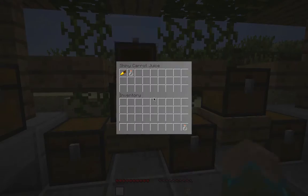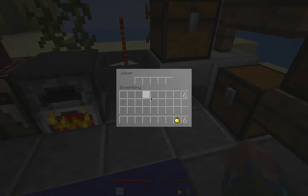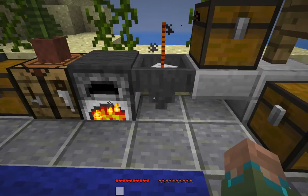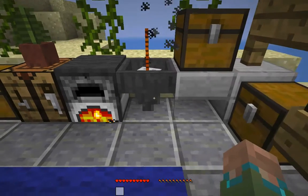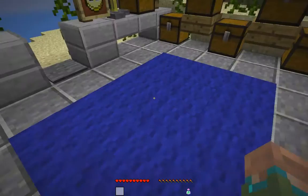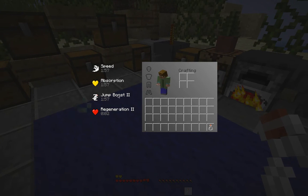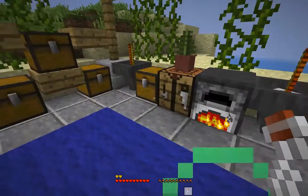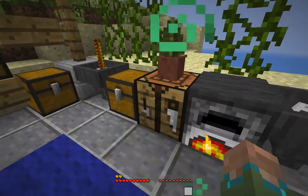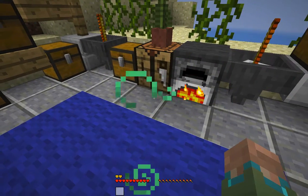Next we have shiny apple juice. You use one golden apple — a normal golden apple, not a notch apple — and then a glass bottle. This gives you two hunger, which is less than normal apple juice, but it gives you a lot of potion effects: speed, absorption, jump boost two, and regeneration. It basically gives you pretty much the same effects that a golden apple would, but in juice form with some extra effects as well.